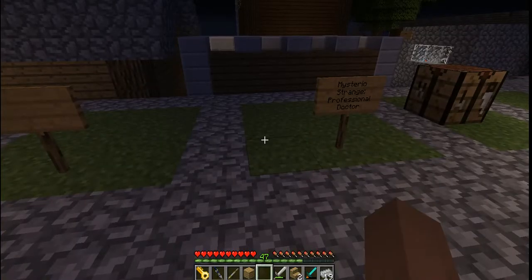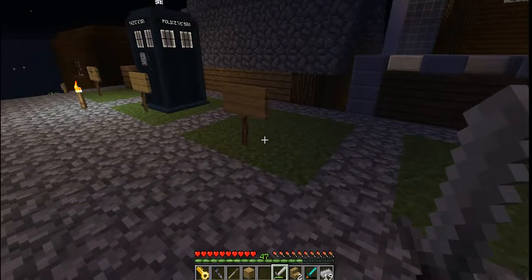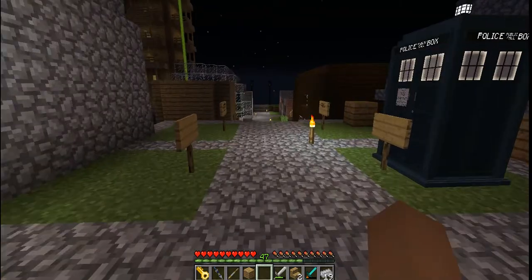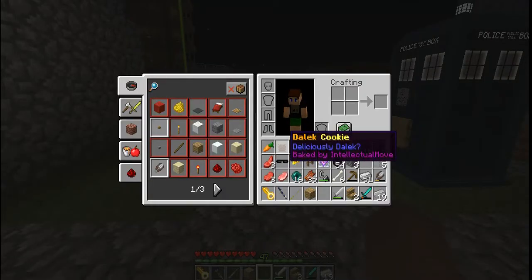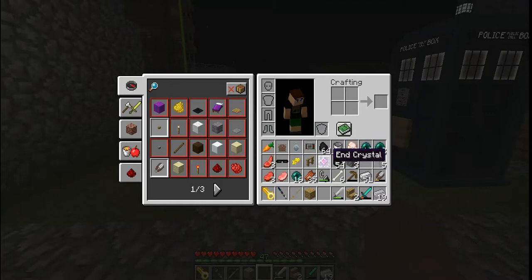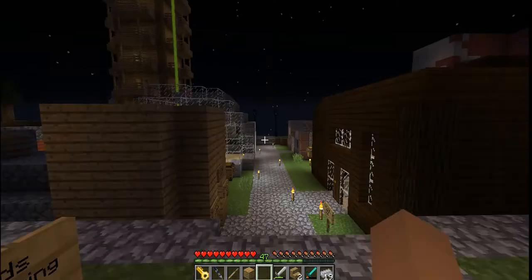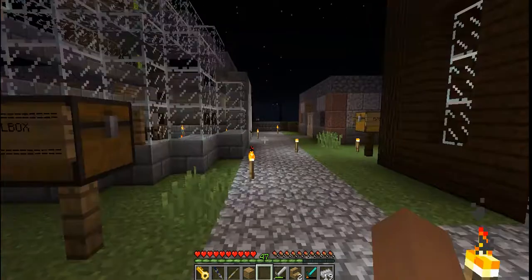Before we get into it, I got a steel sword - Industrial Moo gave me the sword. He also helped me get the Dalit cookie, I got the electrical circuit, he got me some of that, and he helped me with the steel ingot. So yeah, today I'm going to be showing you what I've been building.